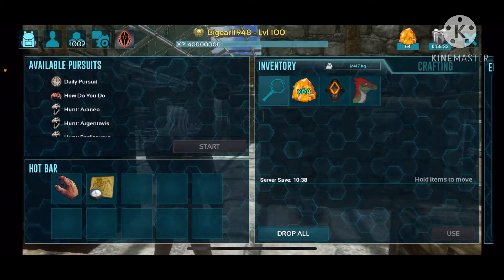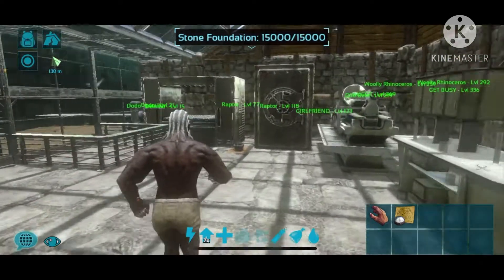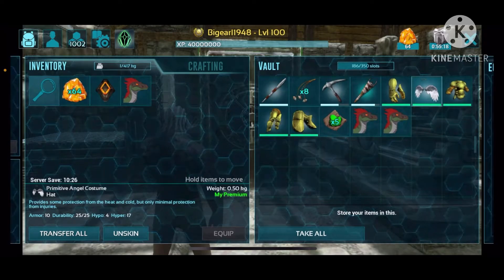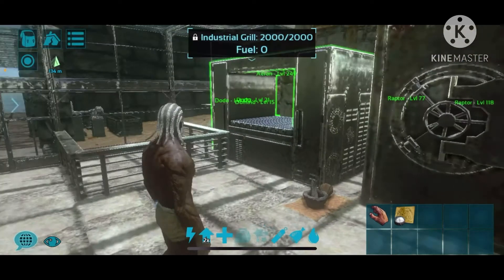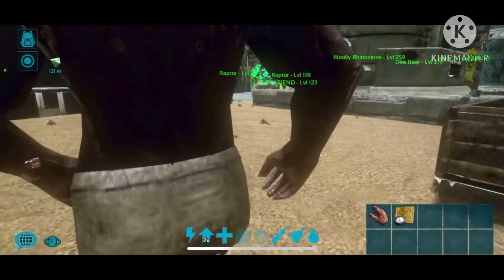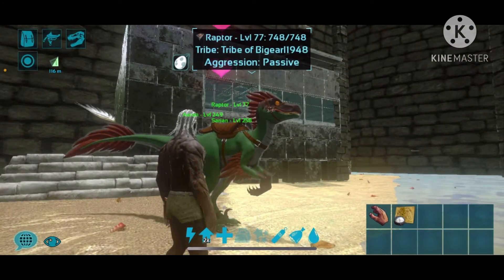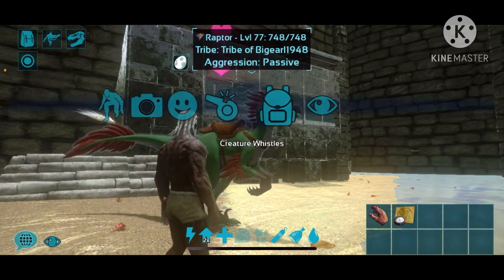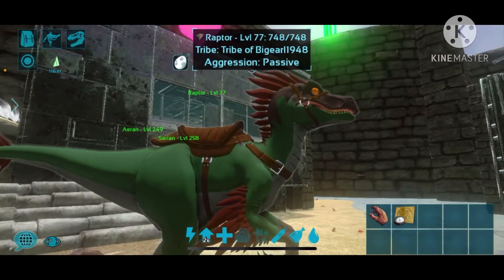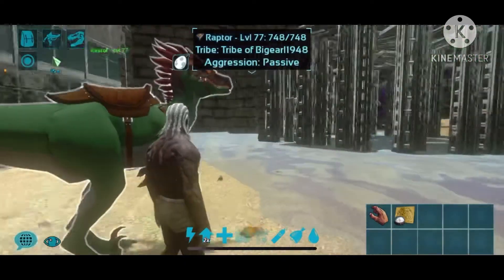Now all we gotta do is slide back over to ARK Mobile — bam, there we go! Just so y'all can see I'm telling the truth, let's go back down here. Bam, look at that! And check this out — I already got one on the dino. Let's change the view — look at that, that's a beauty right there!